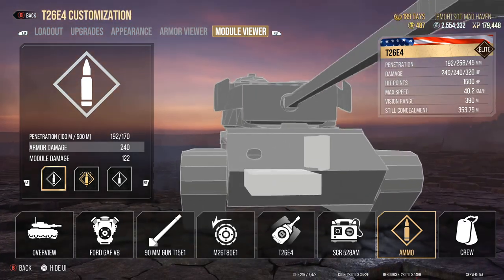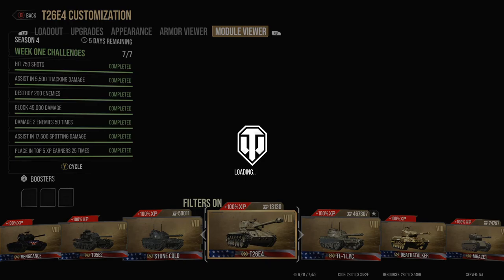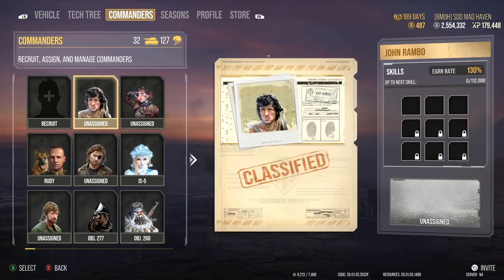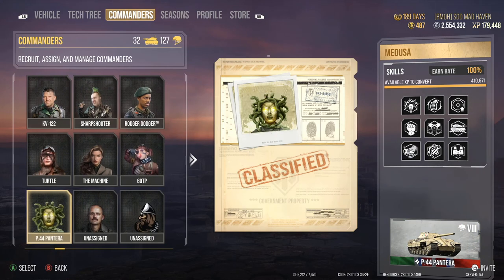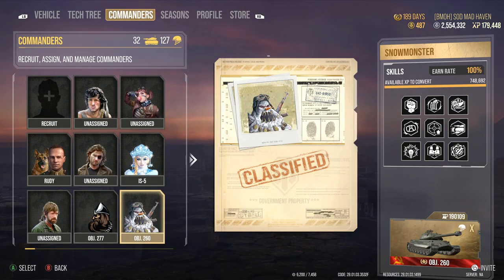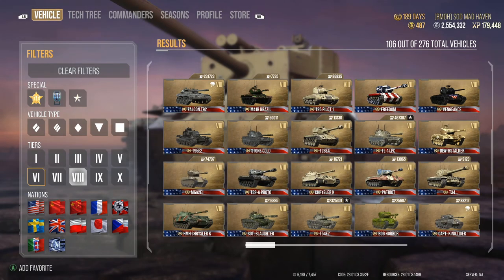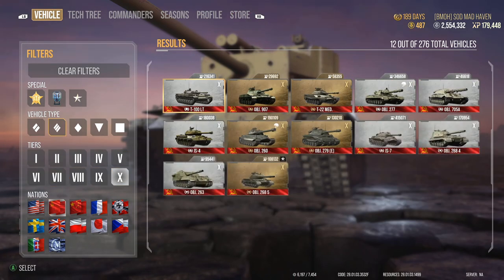Let's take a look at the ammo rack location — heavily defended by all the spaced armor on the front. So there's going to be a commander that we're going to take, and this commander has been sitting on the same tank for a really long time. I feel like we need to tear it apart. Wait, did I move them? I think I did move them. Let's find out. If we did, we're just going to go ahead and move them to a separate tank and then be on our way.